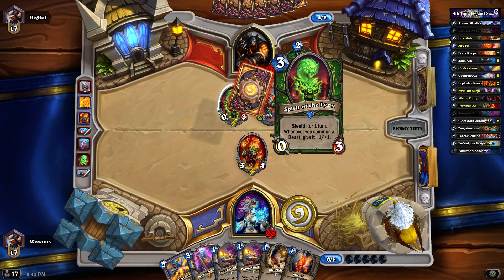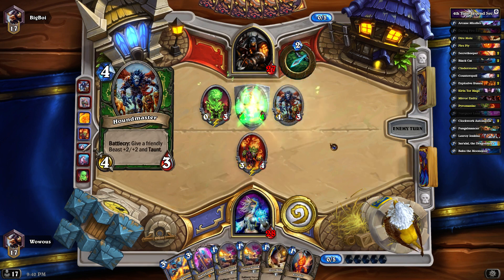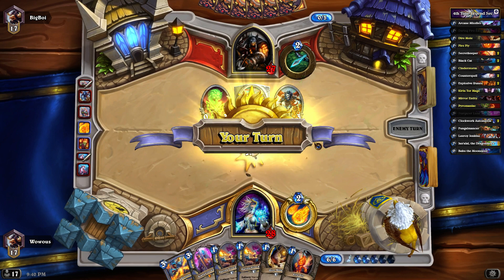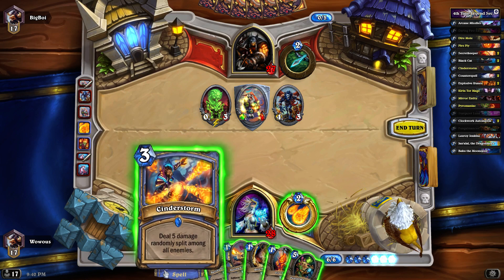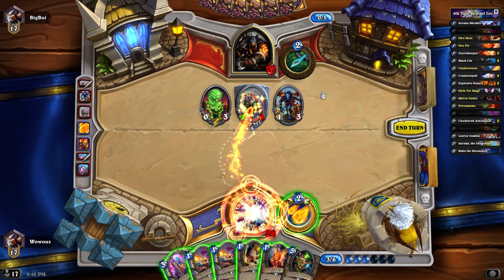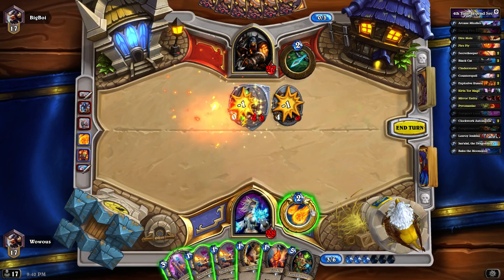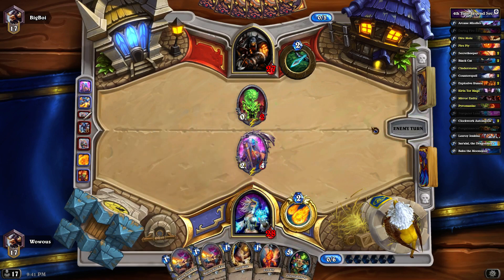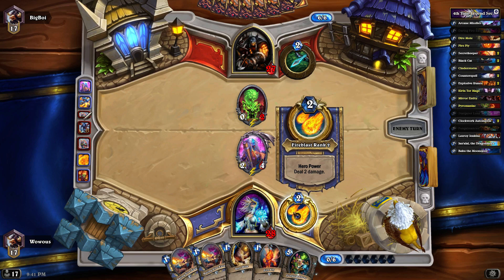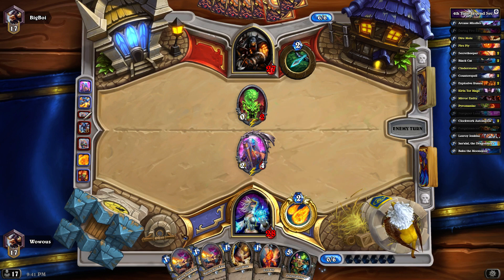He's probably anticipating a mirror entity and he'll probably be able to kill my guy there. I don't want to waste these guys, so we'll keep those in hand and let a little bit of mana go to waste. It's nice to have my cinder storm sitting here too because the spirit of the lynx is a pain in the neck against these hunter decks with a lot of low-cost minions — they can buff up everything really quickly.